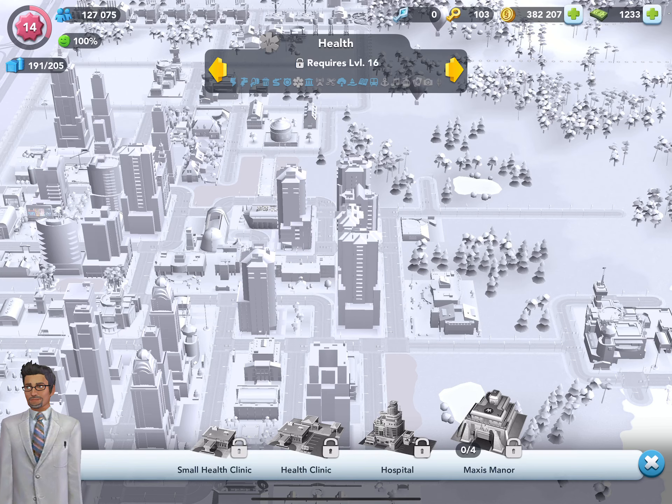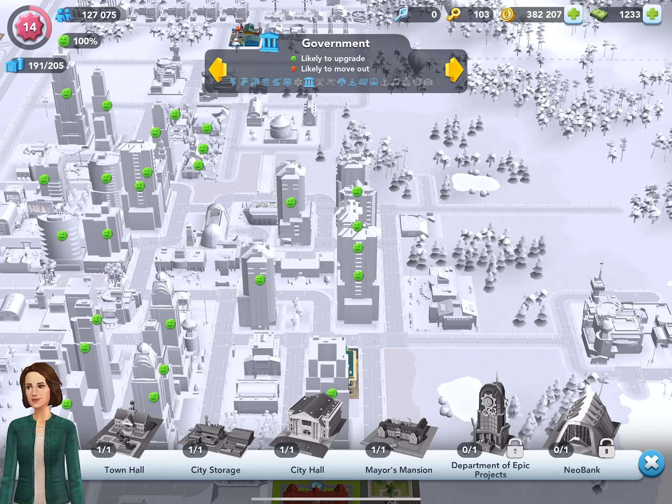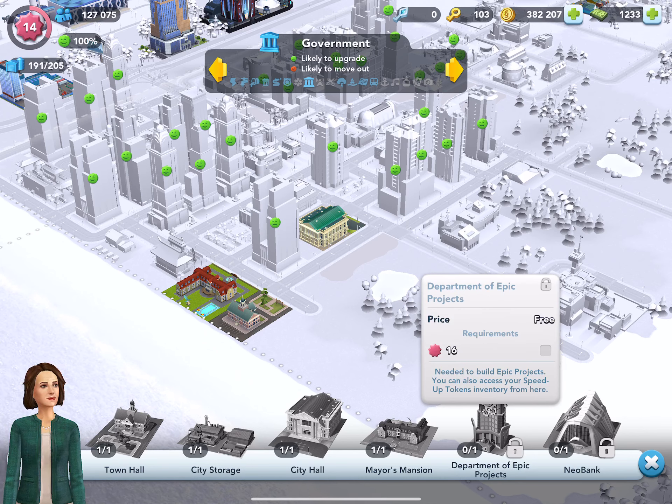I have not yet achieved the need to provide health clinics or hospitals, but that will be coming up shortly — that's at level 16 and I'm at 14. I have government buildings including a town hall and a mayor's manor. Right now I have the mayor's mansion, and at the next level I'll be getting the epic products, which is free.